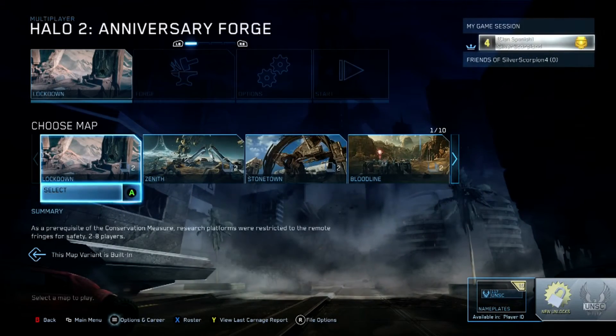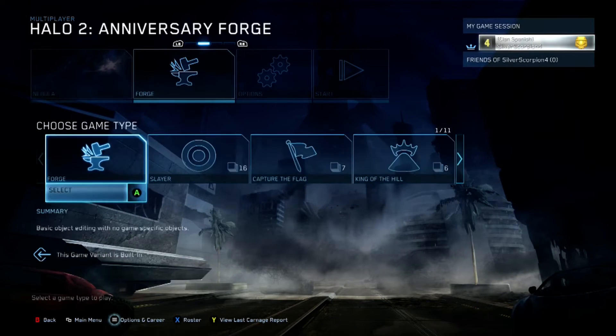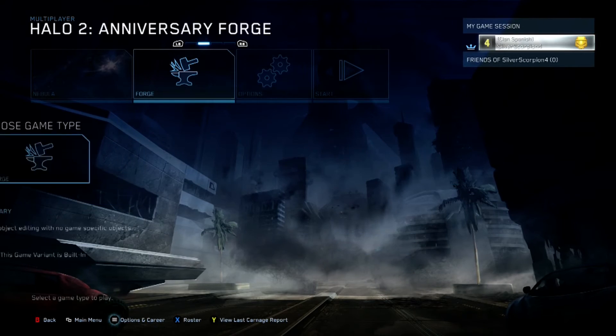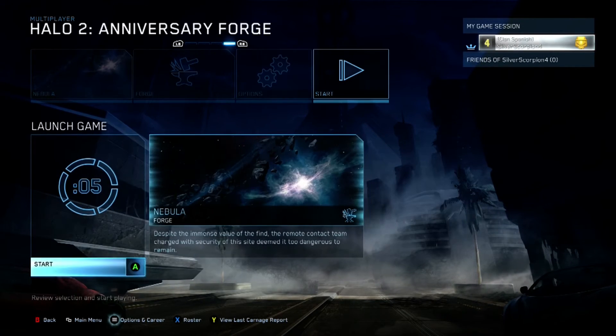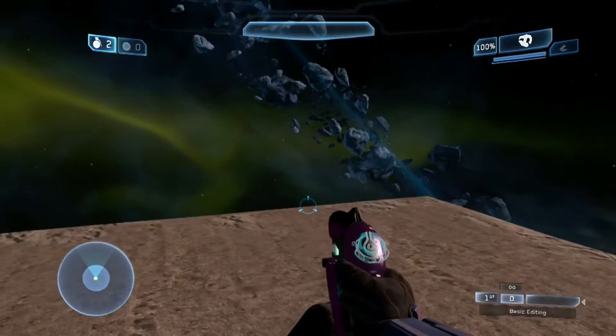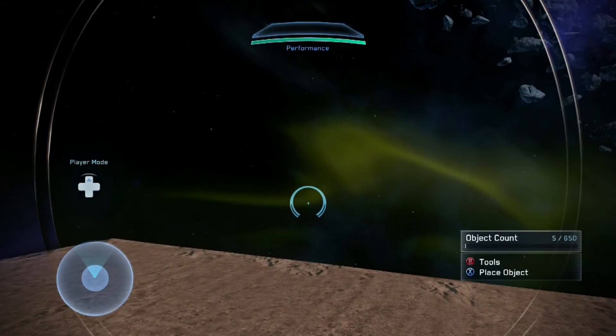I chose Halo 2, then select whatever map you want. I chose Nebula since it's lesser-known. There are actually three blank canvas maps that are just meant for forging and are not in matchmaking at all. Just select any game type, don't adjust any options, then hit Start to launch the game.